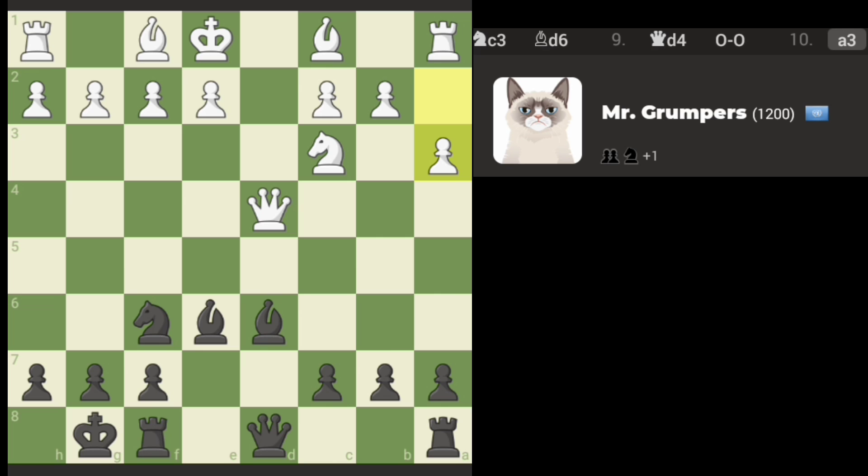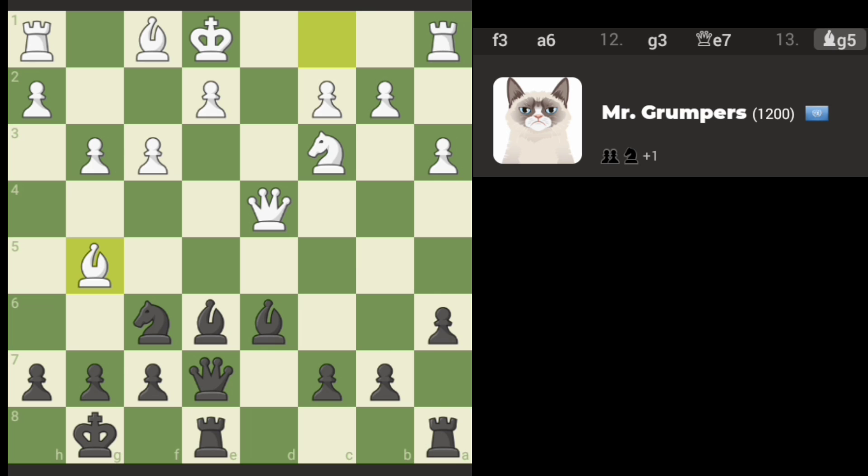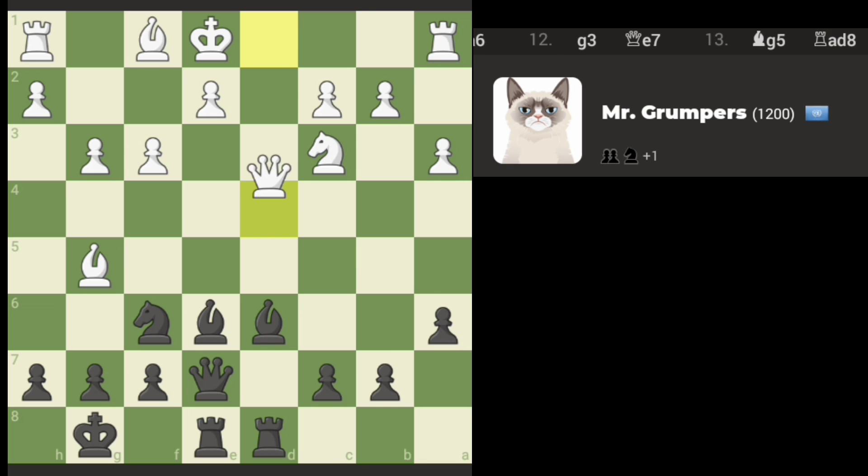If Mr. Grumpers were a castle, we've got discovery. I'm going to get this rook in place. Let's prevent the knight from getting too close. I was looking to try to trap the queen — I don't think that's happening here. Well, maybe. We'll see. Yay! We have a trap on the queen. We got the queen trapped.